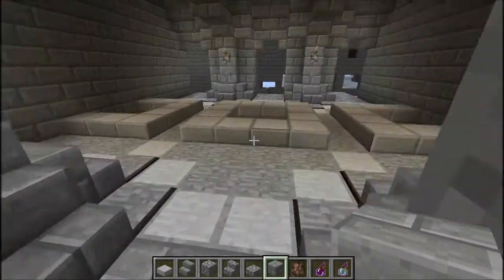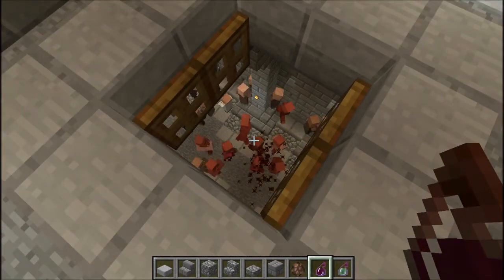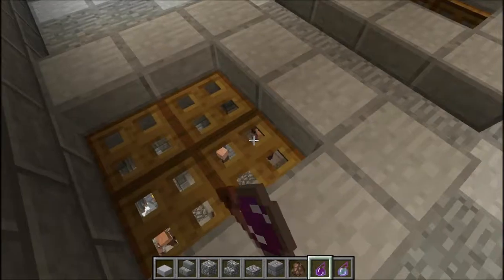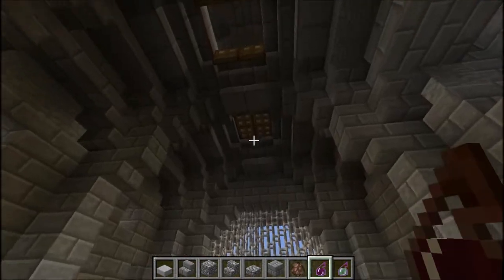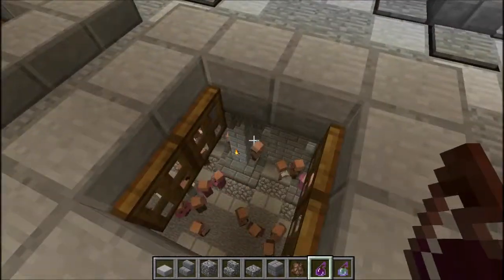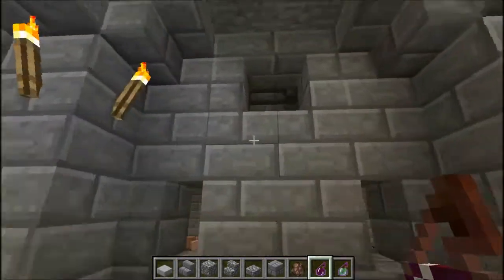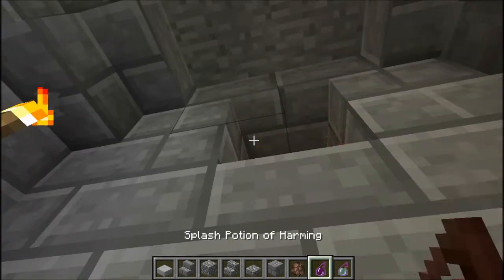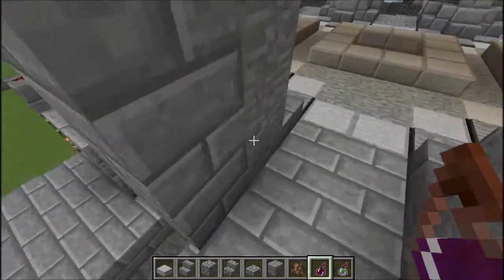This gatehouse, if it wasn't on a single-player world, would be really useful. Because there's also all these murder holes — I haven't done this on my single-player world because I'm not really sure if I like it. The three little bits of wood don't match the rest of the gatehouse at all. But that's what those little gaps in the wall are for — being able to easily throw potions, then archers picking off the rest, and then the little lava traps, which are fun times.